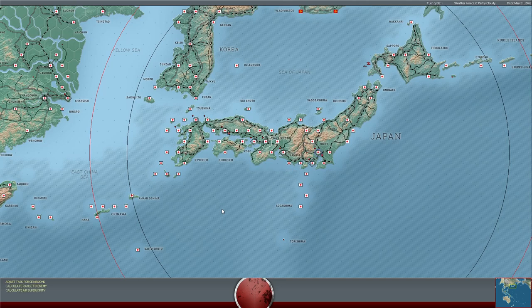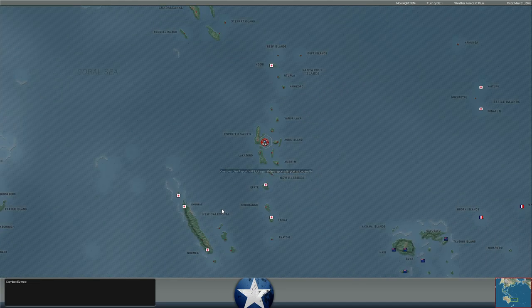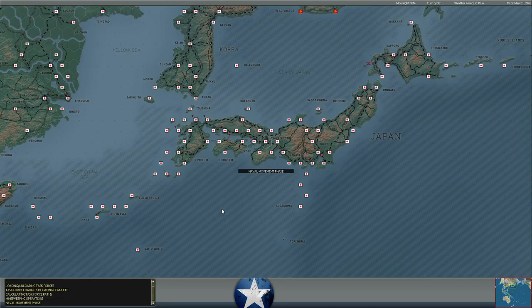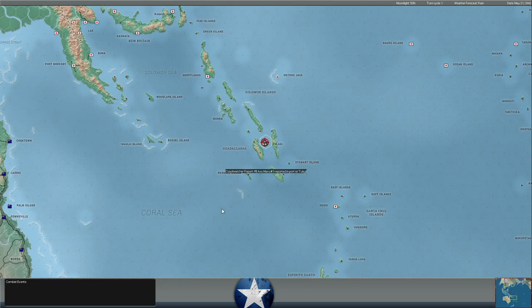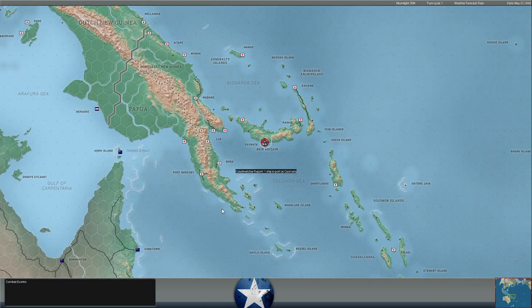Hello everybody, it's the Historical Gamer once again and today we are returning to War in the Pacific Admiral's Edition, our let's play series against Evokin. It is May 21st, 1942 and we finally got another turn. It's been a little bit of a gap since my last one — I was on vacation for a week, had some Fourth of July and family stuff going on, but hoping to get back into a more regular cadence with these episodes.